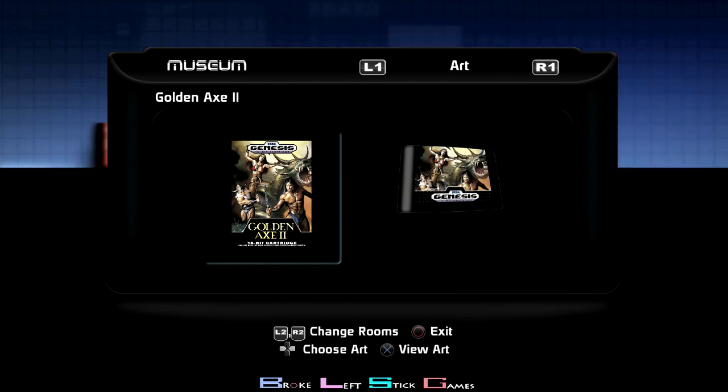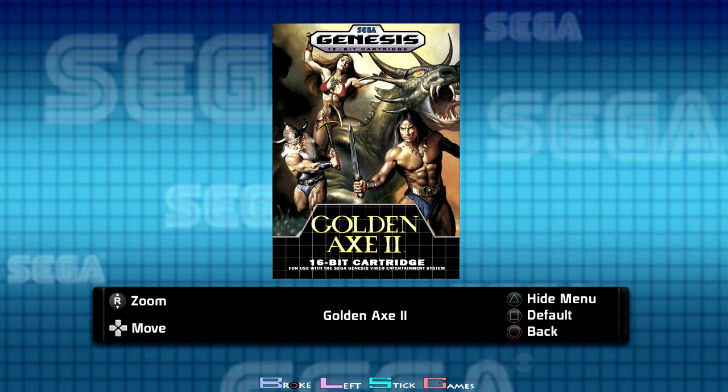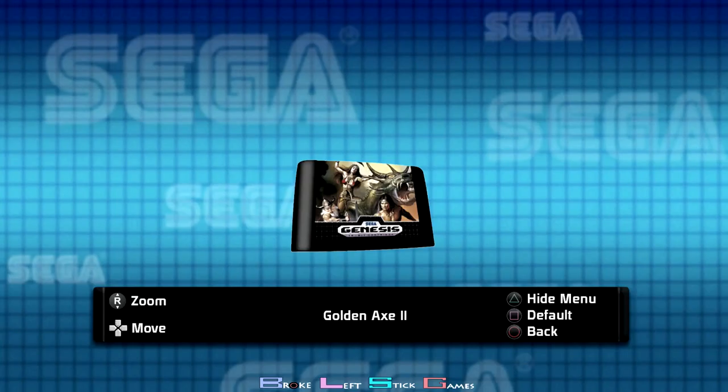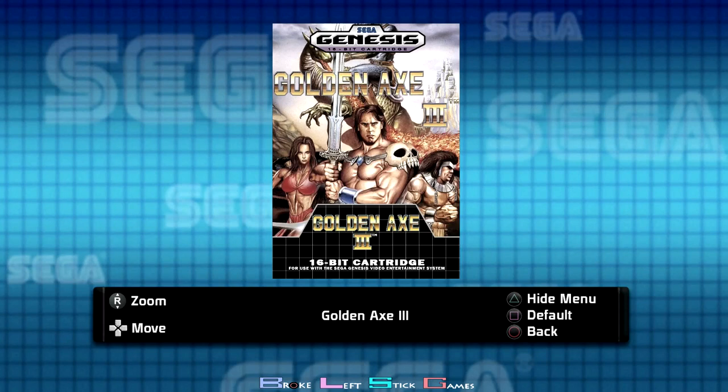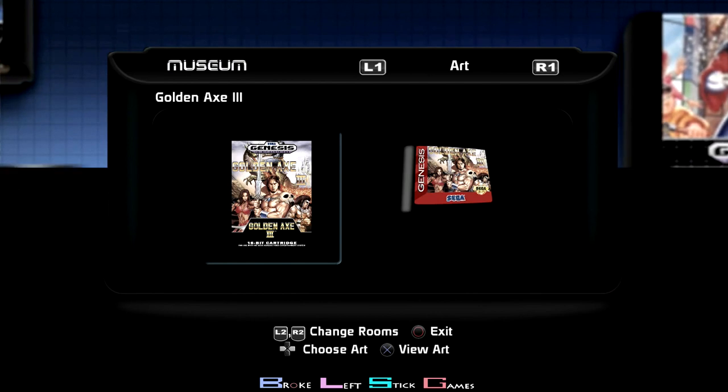Golden Axe 2 — one was where I had to use the magic ten times. I might be mixing Golden Axe 3 and Golden Axe 2. So one was the ten times, and then the other one — finishing to a certain stage. I think you have to do the tower — play through about three levels — and you can use continues, so it's not too big of a deal. This one was the ten magics — not too hard. You just find those little gnome guys, they have a little bag on their back, you hit them, they drop the thing. Just make sure you use the potions every time.